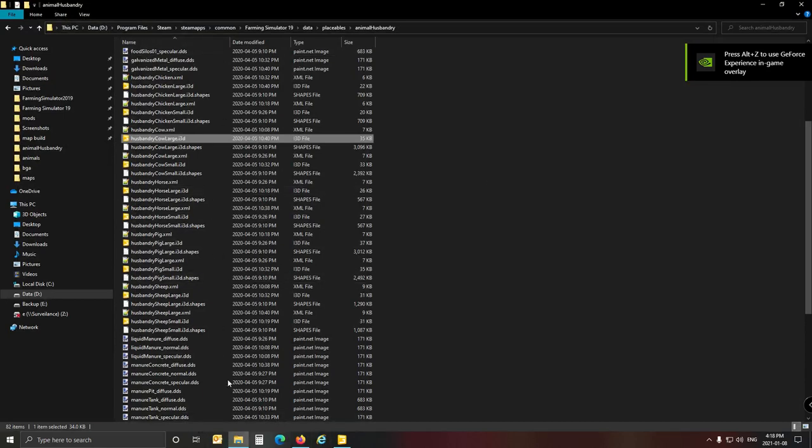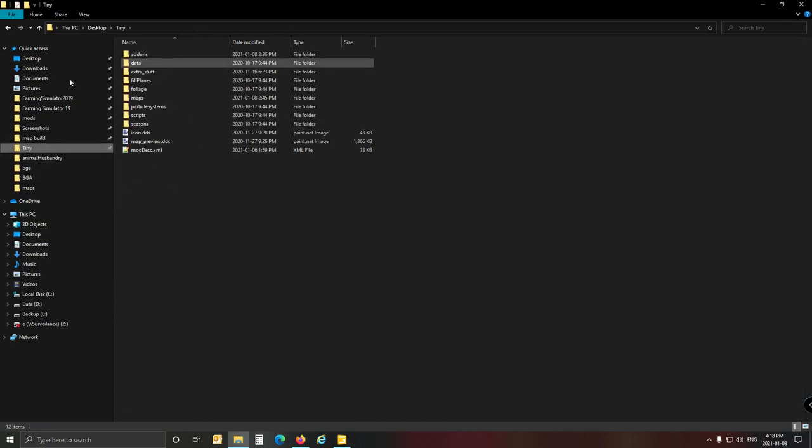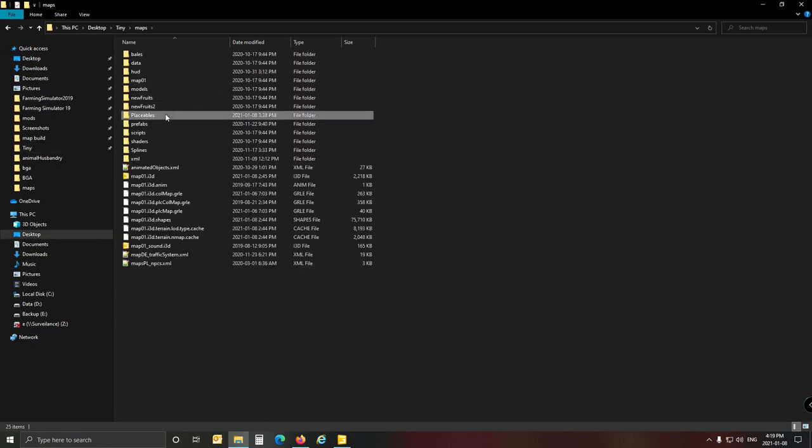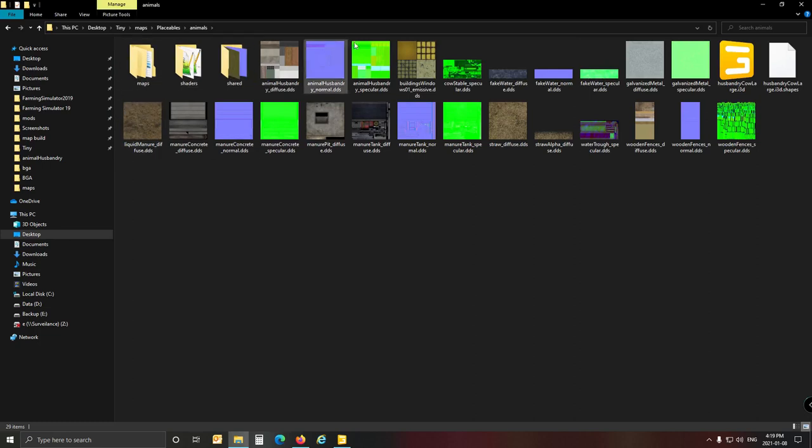So now we can close it and go into Tiny. My Tiny has disappeared — Windows is nailing me here. Go to Tiny, Add-ons, Maps, Placeables. I've created a directory called Animals — and there it is. All of this is all the files for the custom cow, because we've exported the mod with all its shaders, textures, everything. All the things are in this folder. So you just leave it like that, and there's your custom cow now.